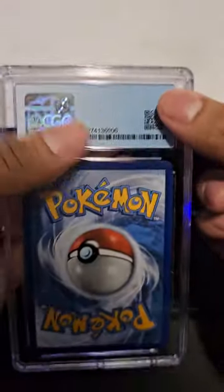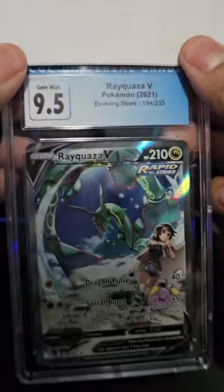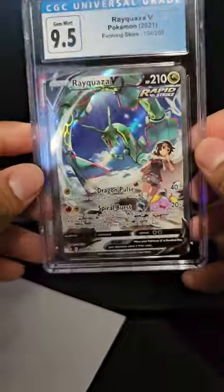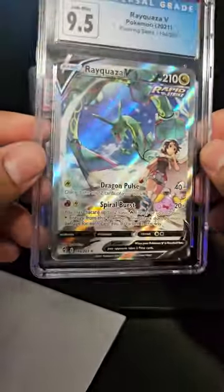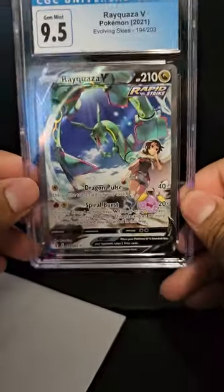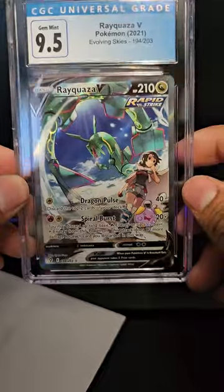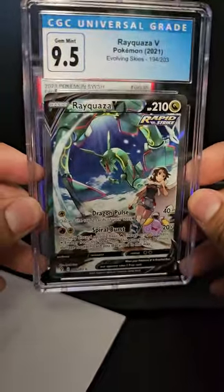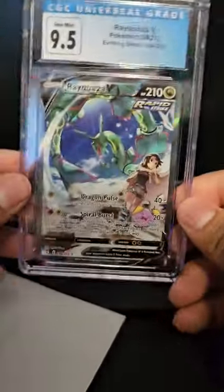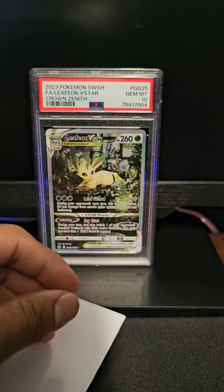Next we got a 9.5 - this one is going straight to my personal collection. Look at this beauty, that's a two hundred dollar card. I actually sold mine a few months ago for a hundred and eighty dollars and I've been wanting it back ever since. I only paid eighty dollars for it and fifteen to grade it - so a two hundred dollar card, straight to my personal collection.